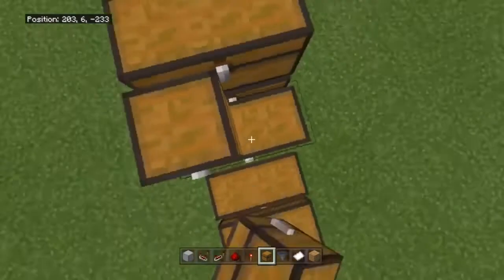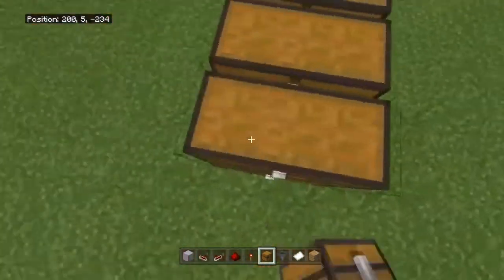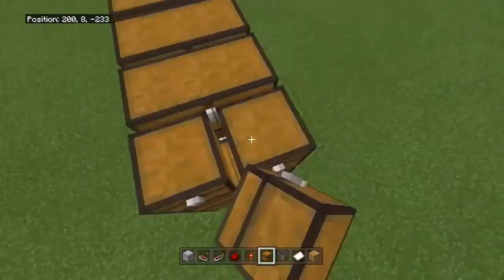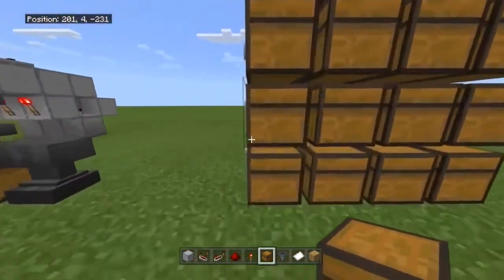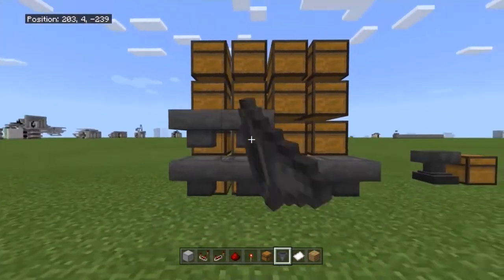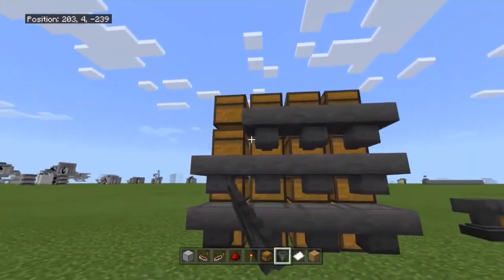I'm going to make this four high to show you that you can go any height — it just has to be at least three high. First, plan out where you're going to have your chests. I'm doing four different columns. Then go to the back side and place all of your hoppers going into the back of each chest.